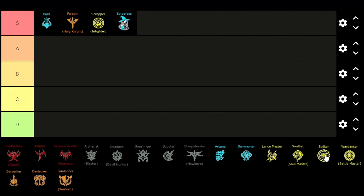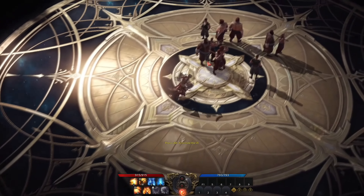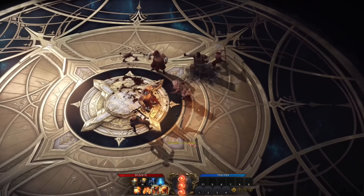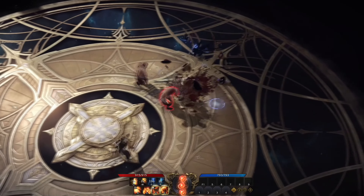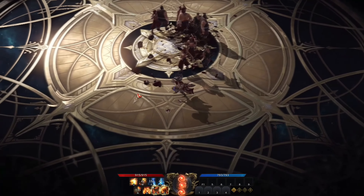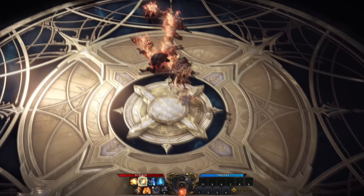For the last S tier class we have the Striker. The Striker is a fast-paced brawler class — he deals quick hits and does pretty high DPS. This class is very similar to the Wardancer but just a bit slower. Overall this is a great class with a nice attack speed buff for the whole team and a very fun bursty playstyle that deals consistent damage in both PvP and PvE.